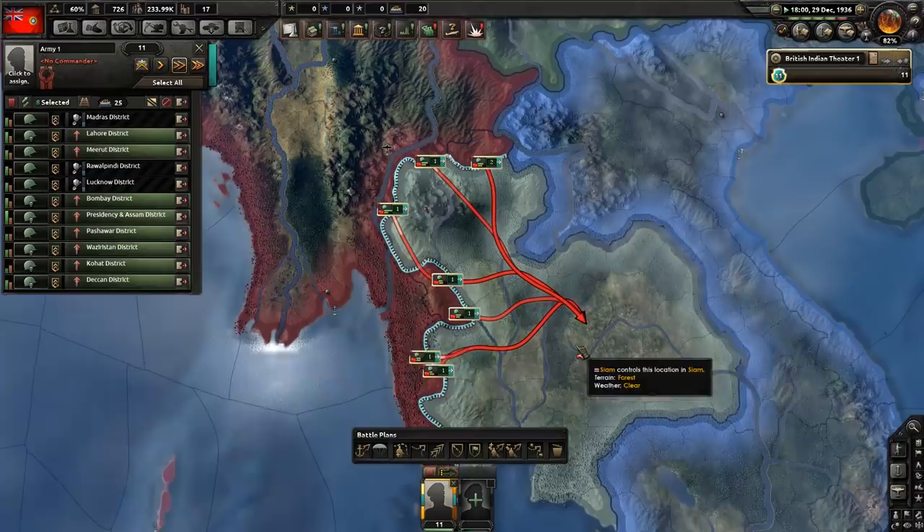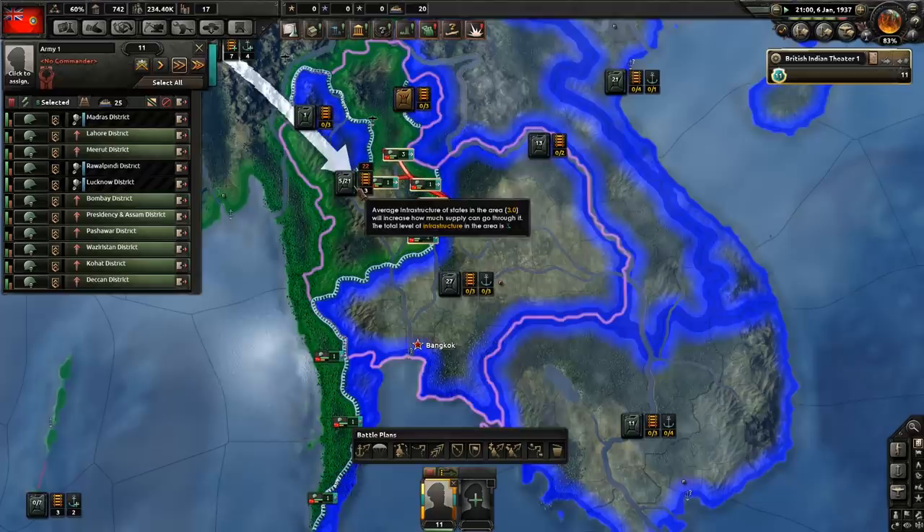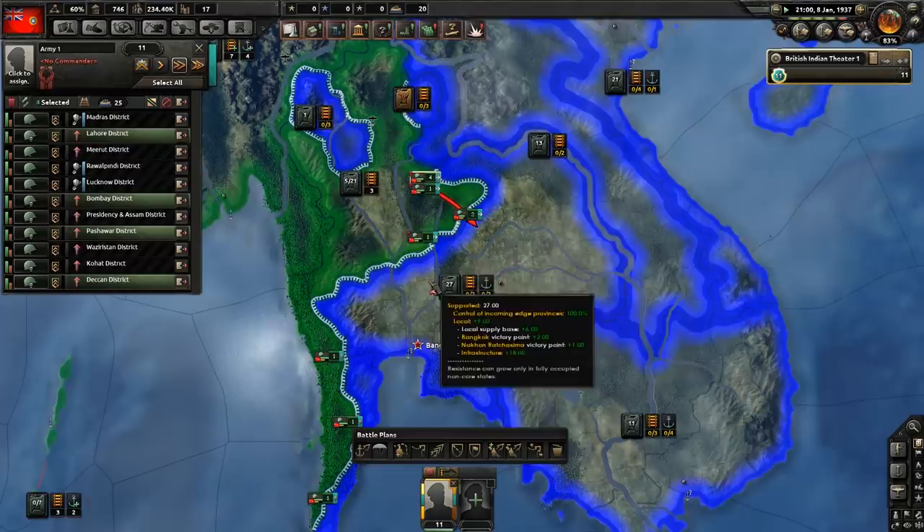This sort of advantage becomes even more pronounced in low supply areas, which is pretty much everywhere outside of Europe. Supply values are quite low in a large portion of the world to an extent that smaller divisions are almost necessary. Granted, those parts of the planet don't typically matter that much, but it's something to keep in mind.